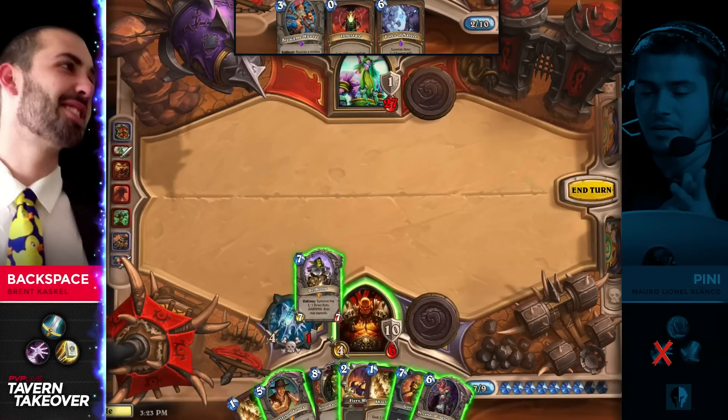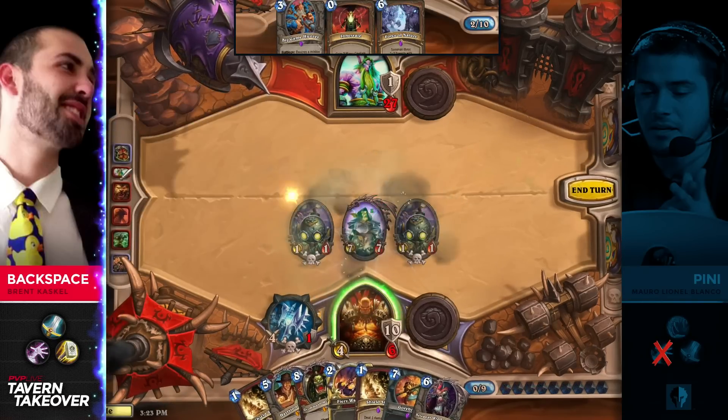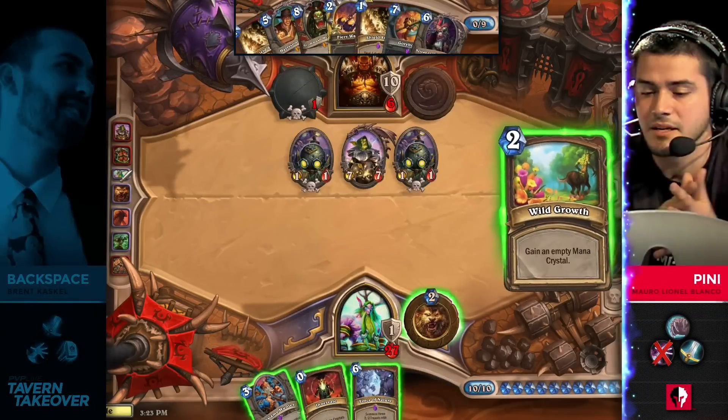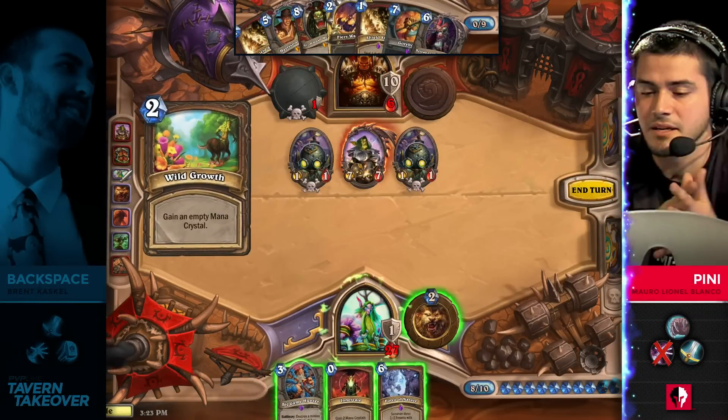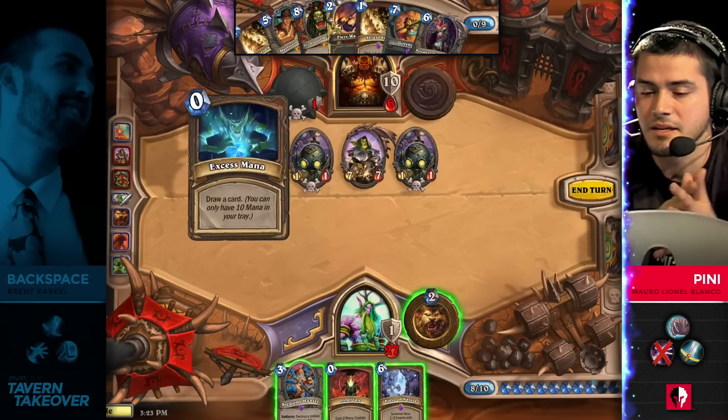Sylvanas gets picked up. He can Sylvanas Shield Slam to steal a threat, but Dr. Boom is going to come down and the pressure now is on Penny. Penny needs to find a way to deal lethal damage, but with Backspace getting two extra health a turn, the clock is back on him.